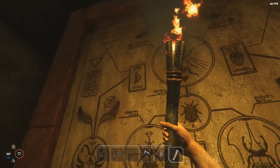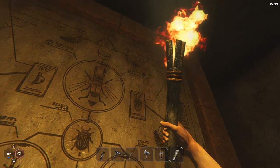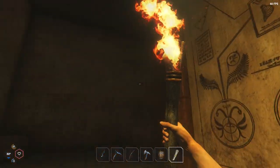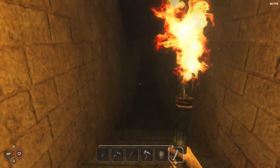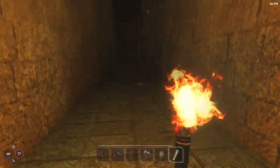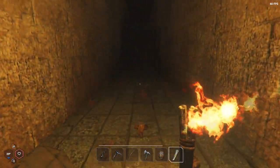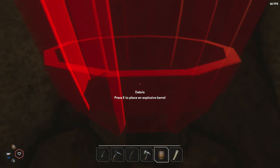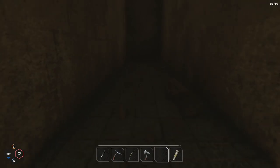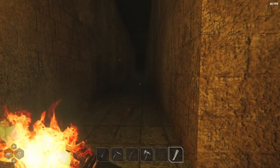It looks like there's some sort of deal going on with these bug things. Maybe we need to be doing the bugs a bit more, otherwise they seem kind of pointless. Maybe those symbols on the wall — on the gate — relate to the bugs or something like that. Let's place an explosive barrel there. Right, is that lit? Looks like it. There we go, we're in.